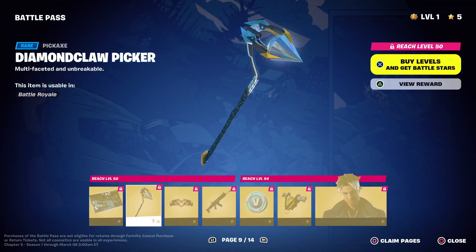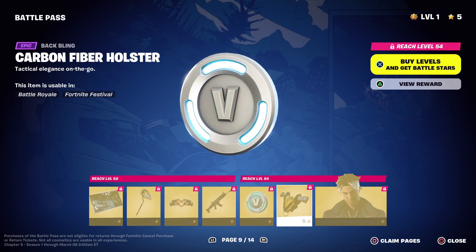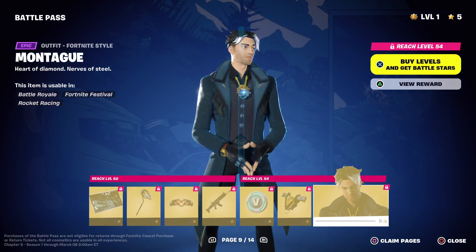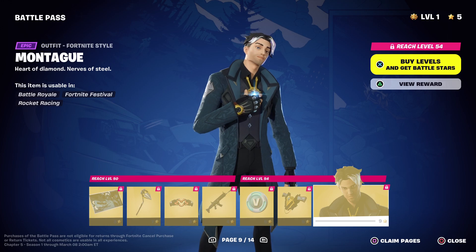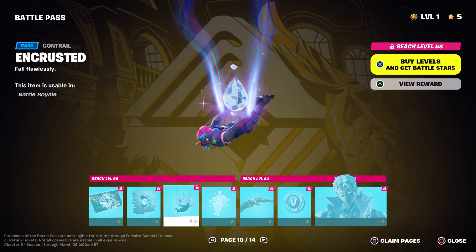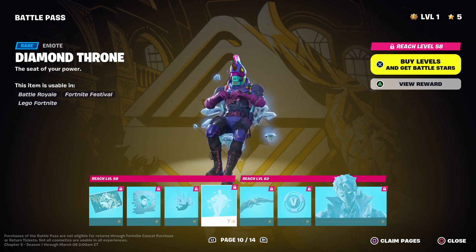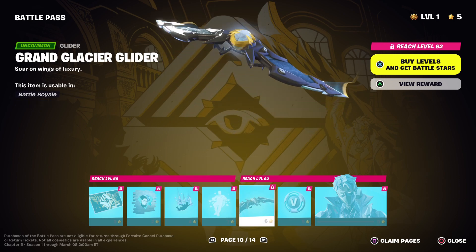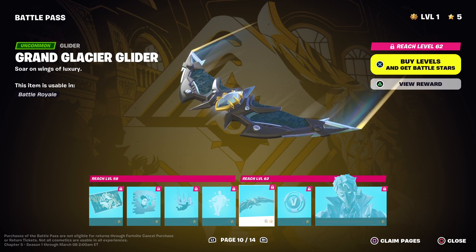We have the Diamond Claw Pickaxe, the Unbreakable Gun Wrap, the Carbon Fibre Holster Back Bling, and for the outfit, Montague — who kind of looks a bit like Geno or the Ageless, mixed with Renzo. We also have the Encrusted Contrail, the Diamond Throne Emote, which is very cool. We have the Grand Glacier Glider, which kind of looks like Todoroki's Glider, only a bit thinner.